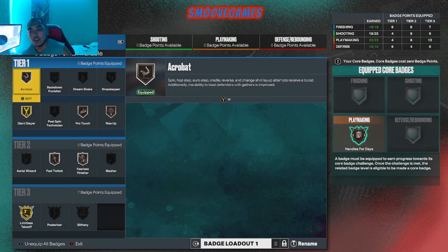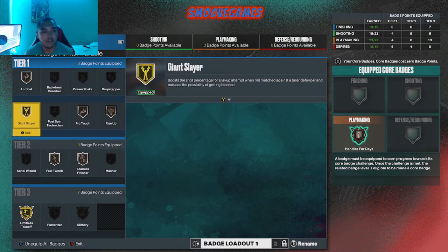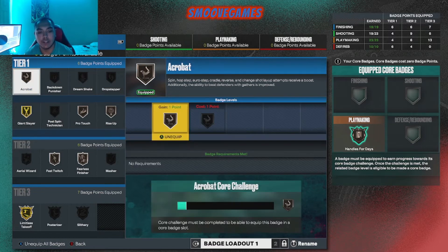But to earn them, you have to have the badge equipped. So like, if Acrobat right here — I want to get that on core — I have to at least have it on bronze if I want to equip the core bronze. You feel me?